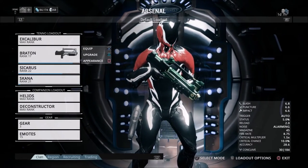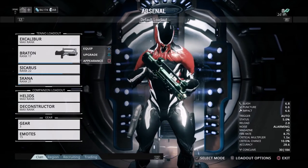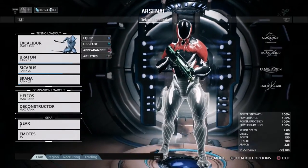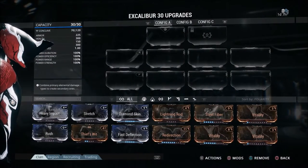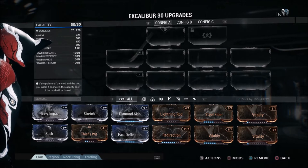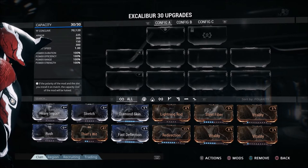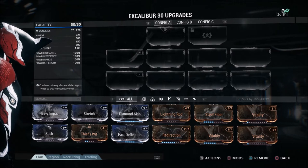We've got the basic Braton, Sycharis, and Skana equipped with our Excalibur. We're going to go into the upgrade screen for Excalibur. You can see here we have 30 mod capacity. I have Excalibur leveled all the way to rank 30, which is the maximum, and you get more capacity points as you rank up your Warframe. There actually is a way to get your capacity up to 60.